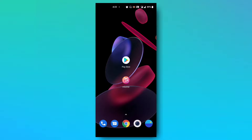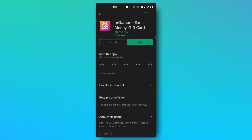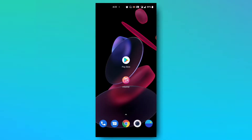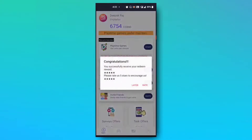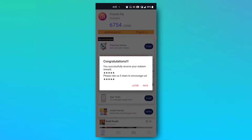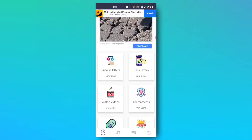Let's go to MGamer's latest update. Let's go to the Play Store and search the app name for MGamer. It was banned and showed the app. I was shocked to see how MGamer is in the Play Store. Let's search for MGamer and go to MGamer's update.